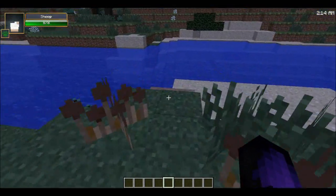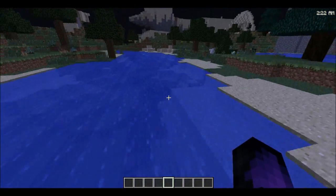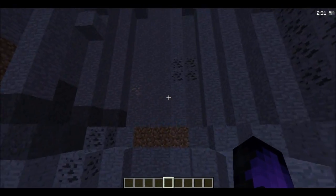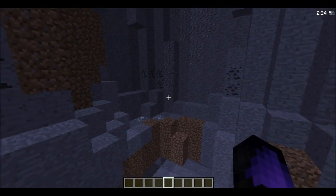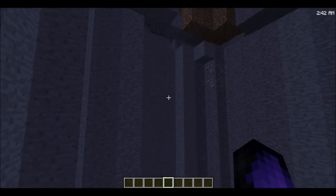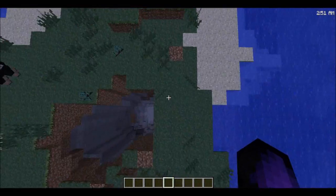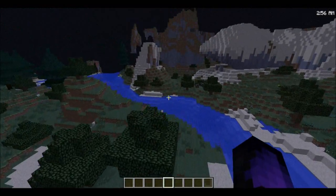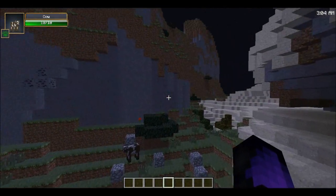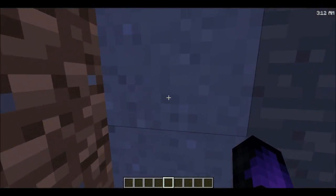Another simple one is Pam's Clay Spawn, which adds clay deposits underground so we don't have to search through every body of water for clay to make hardened clay. It spawns underground at about the same frequency as iron. It also spawns above ground on little mountain areas, so it's an easier way to get clay.